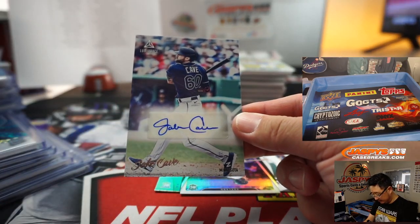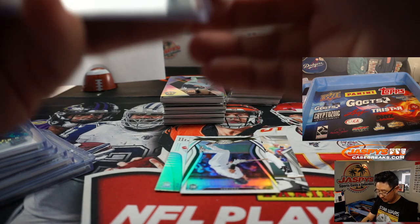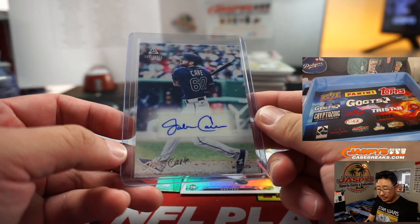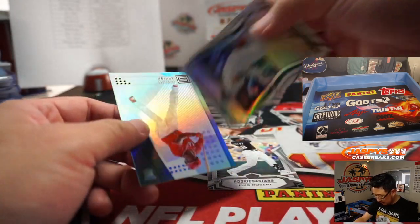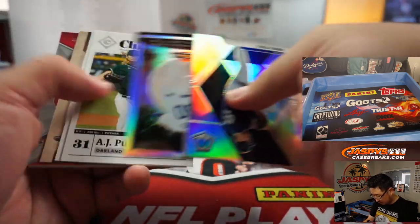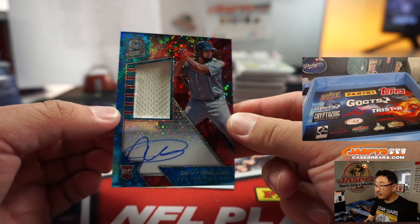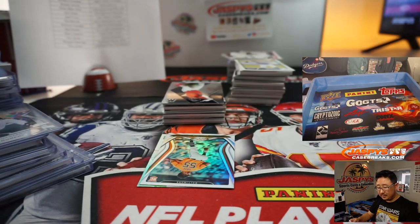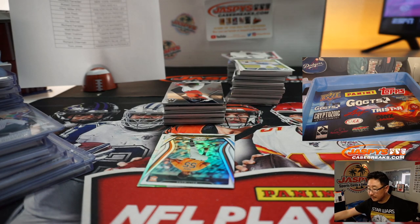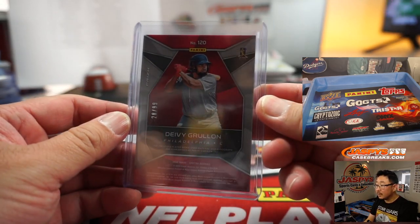J. Cave, Luminance autograph J. Cave for the Twins — going to Tyler and the Twins. We've got Davey Gruyon, jersey and auto, Phillies — Chris Miller won that spot, 28 out of 99.